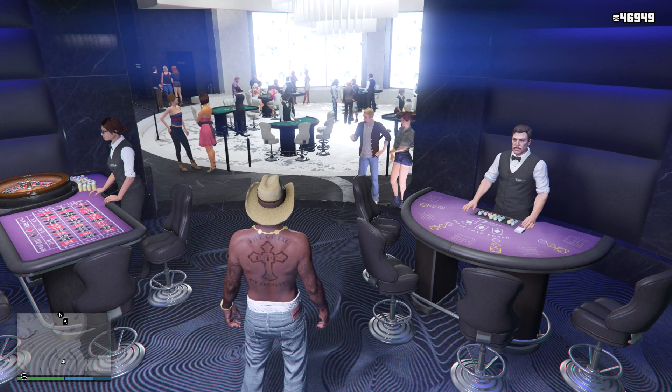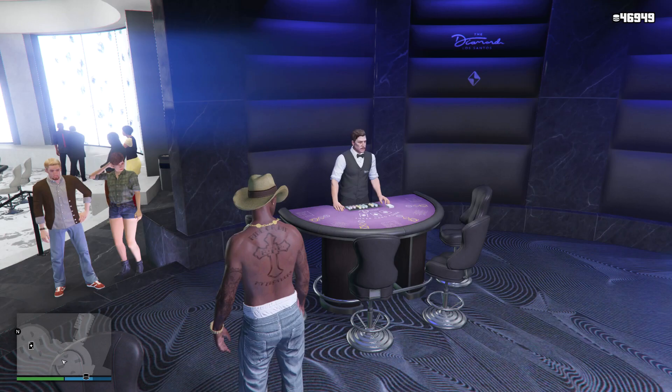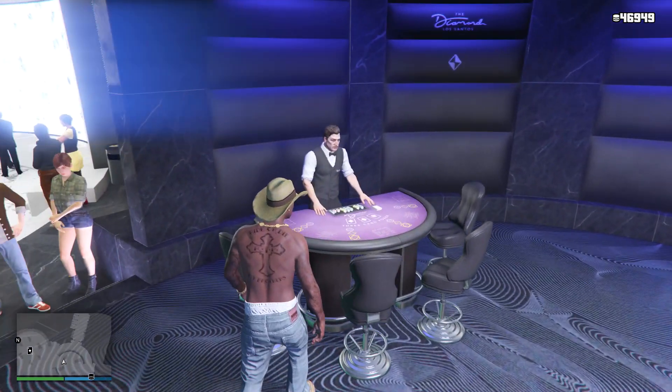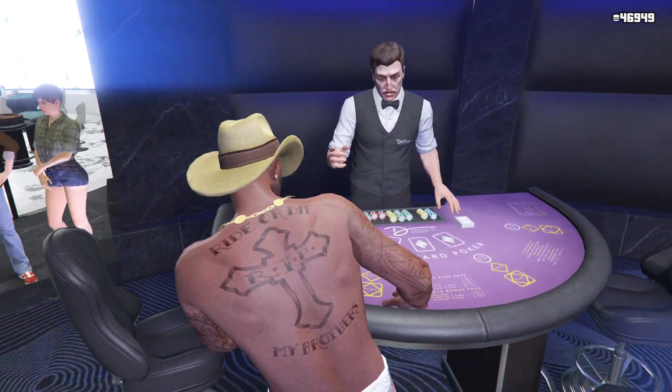Now that we're back guys, all you need to do first is head over to the casino. When you guys get over to the casino, all you need to do is make sure that you guys are a member. Just keep in mind, if you guys own a casino penthouse already, then you will automatically be a member. But after you guys are a member of the casino, you want to head over to the high limit tables and then simply find the free card poker table.